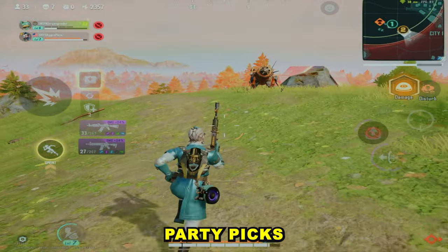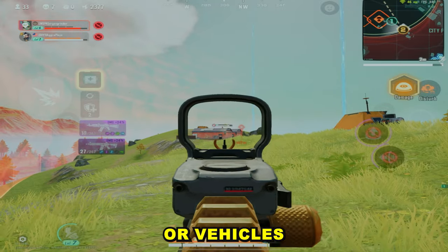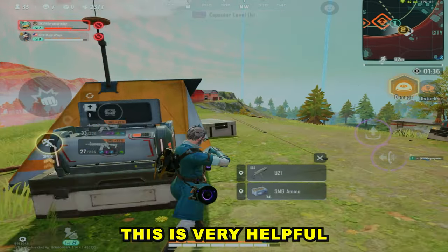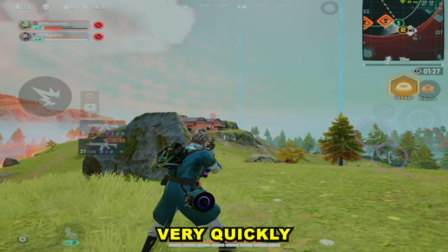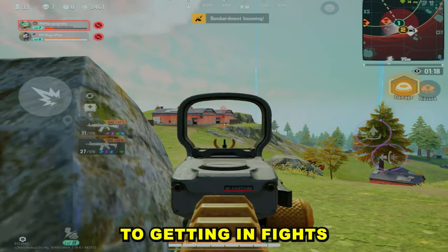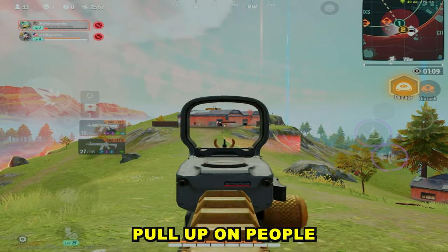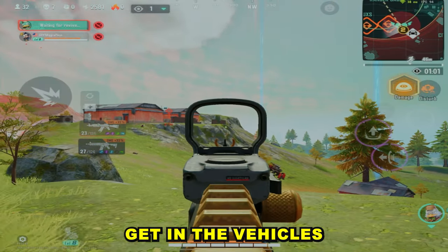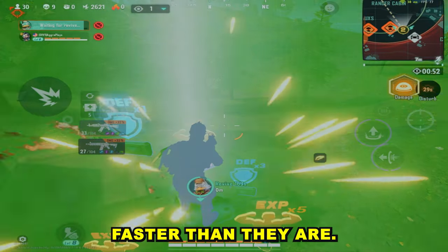Tip four: try to stay mobile and listen for shots so that you can third-party picks and rack up a lot of easy kills. This is done by a lot of extremely high-level battle royale players — using cars, vehicles, or any form of movement to travel very quickly across the map. This is very helpful because you can end up in a third party more often than not with the upper hand, it keeps your aim warm, and you're always pushing advantageous fights. If you just chill in a building or stay stationary, get in vehicles, travel the map, and catch people off guard by playing faster than they are.